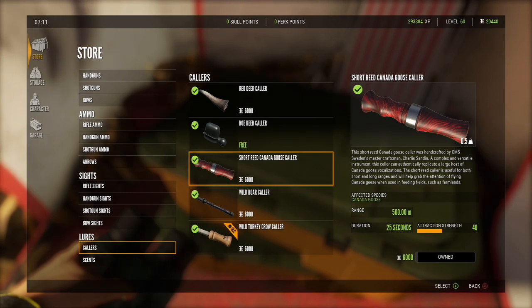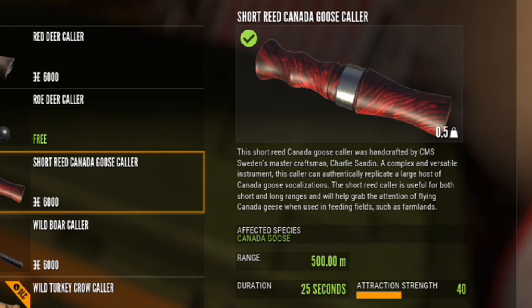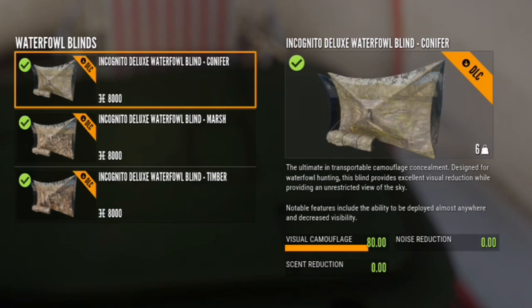Even though you've purchased the DLC pack, you still have to pay for the decoys — they're four thousand dollars each, so that's sixteen thousand dollars for one setup. Then you'll also need the Short Reed Canada Goose Caller, which has a range of 500 meters, an attraction strength of 40, and each call lasts 25 seconds.